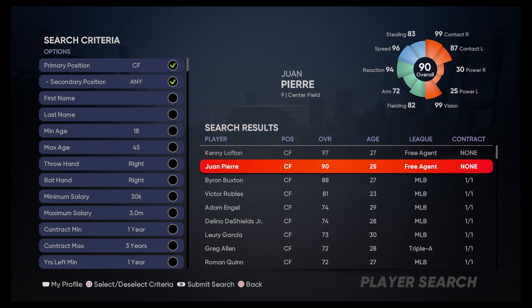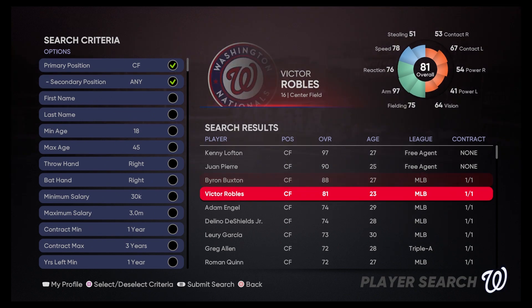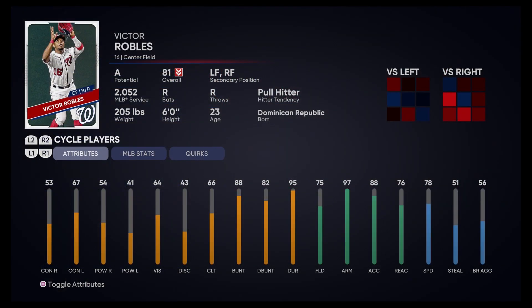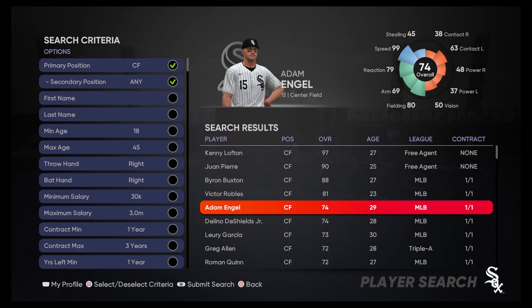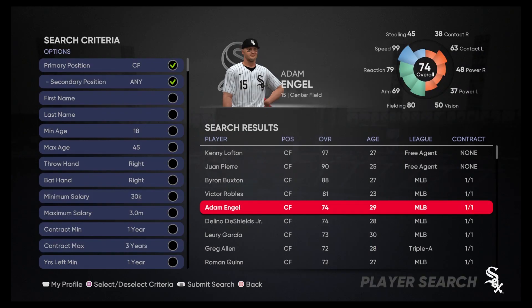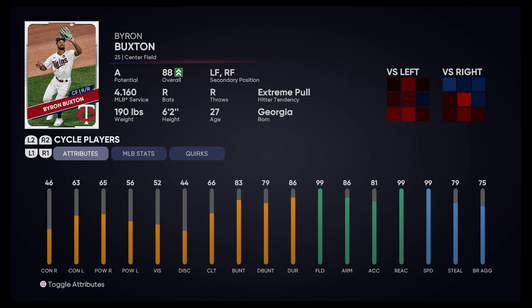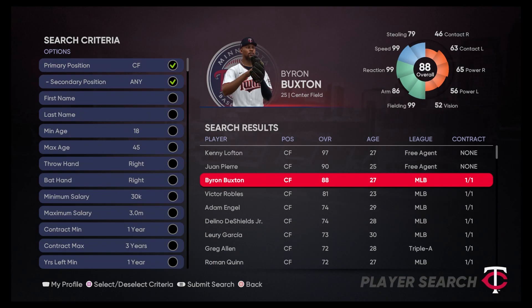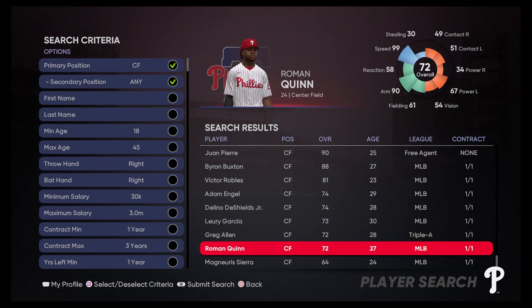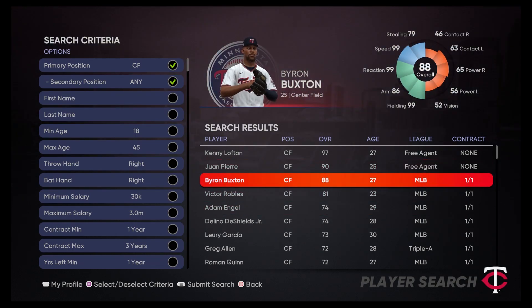For center fielder, we've got Byron Buxton at 83 bunt with great speed and defense. Victor Robles has a 97 arm, 75 fielding, 88 bunt. Adam Engel has 99 speed and 99 bunt — that's difficult to say no to. But Buxton is so much better on defense. We also have Roman Quinn at 99 bunt and 99 speed. That's a really tough call, but I think it's got to be Buxton. It has to be.